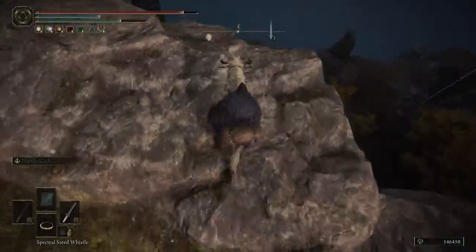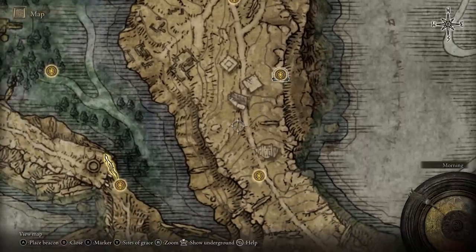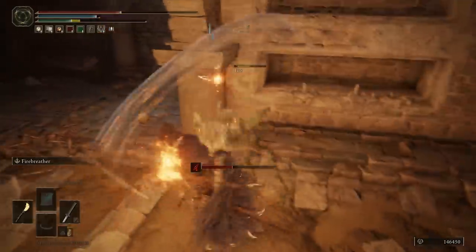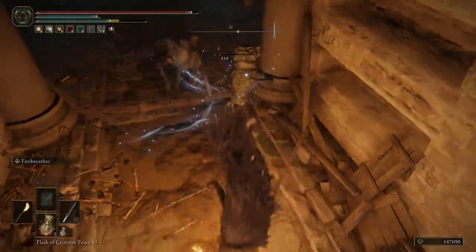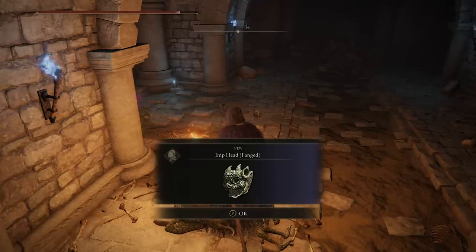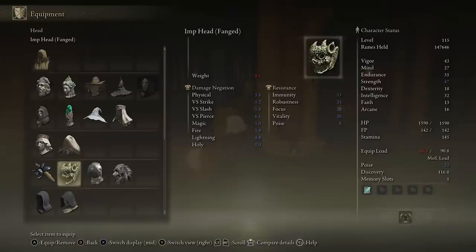Moving on to the strength attribute — there are a couple of options, one early and one a bit later. The first is not fully guaranteed: head east of Liurnia to the Clift Bottom Catacombs and farm the imps that spawn close to the site of Grace. If you're lucky you'll get the Imp Head Fanged, which gives a nice 2 points into strength — particularly useful early on if you dual-wield or use a large greatsword.